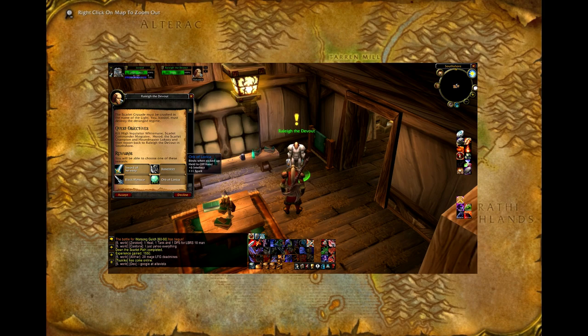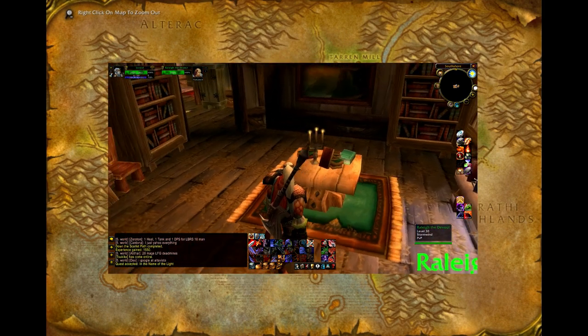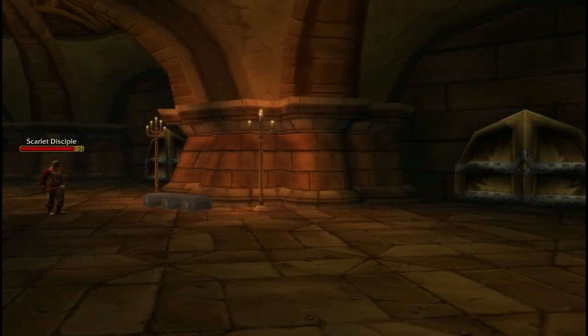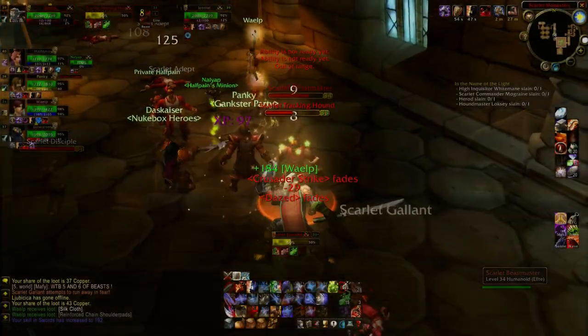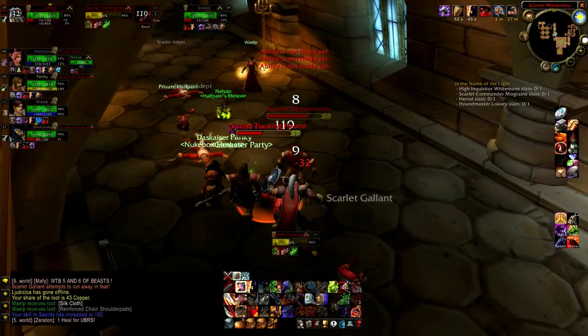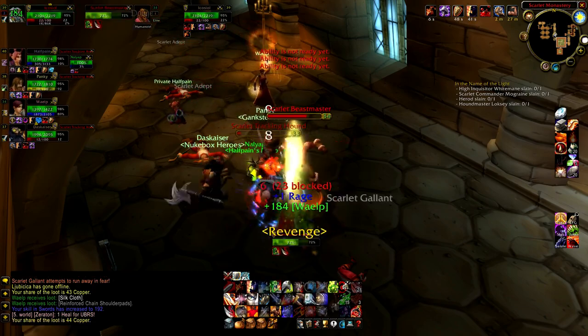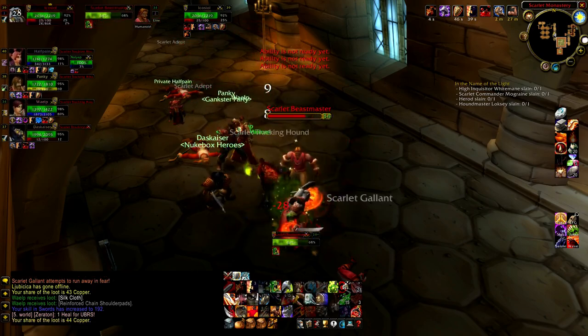You now have all the quests for the Scarlet Monastery and are ready to gather your group and head inside. If this is your first time in Scarlet Monastery, the Armory and Cathedral doors will be locked to you, and in order to get inside, you will need the Scarlet Key. That key is located behind the final boss within the Library, which I will show you in a minute.